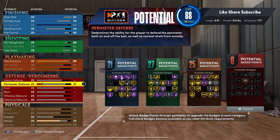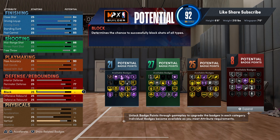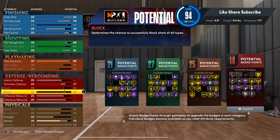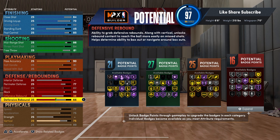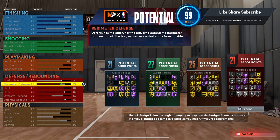We're gonna jump right into defense — go 77 on the perimeter defense. Now I'm gonna show you what y'all could do differently: you could switch your post control with this interior defense. Go 83 on the block — that's giving you gold intimidator. You get it at 81, but we go to 83 to get the extra badge.